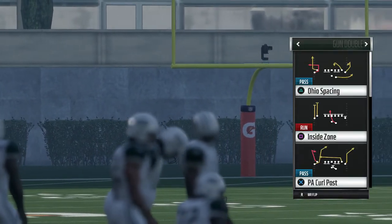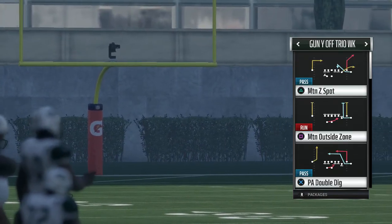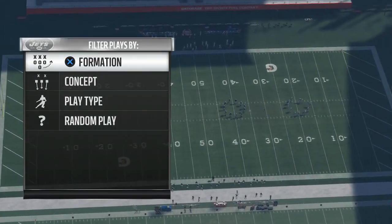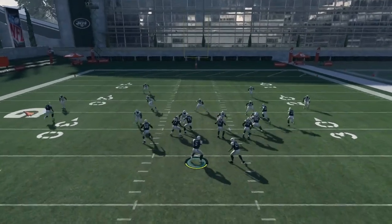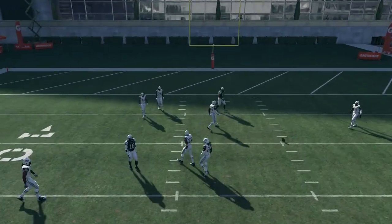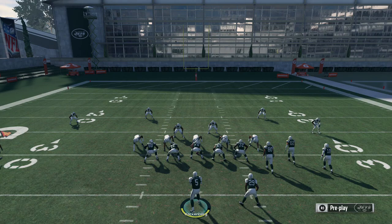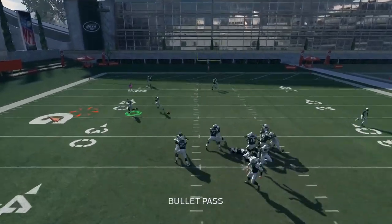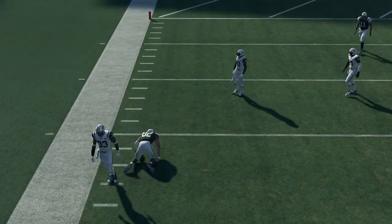Chad Hansen is still very raw and it really showed — he struggled with running routes and was very inconsistent creating separation. He lacks top end speed and receiving skills currently, and he's never going to be the guy who burns you down the field. He has decent catching ratings but not the greatest. He's going to stay on the roster for development, sees time in four-receiver sets, and might get playing time if somebody gets injured. We also have Kembrell Tompkins on the roster, who is a pretty solid receiver.